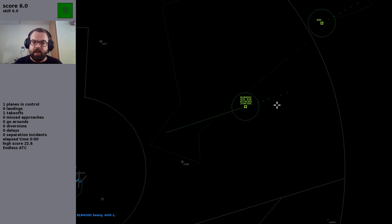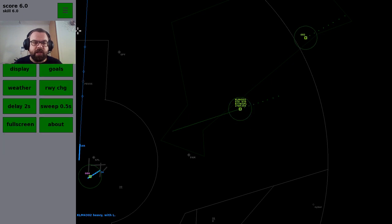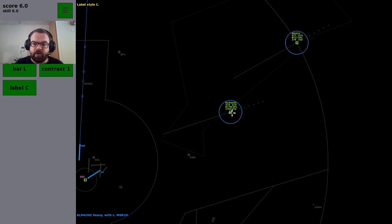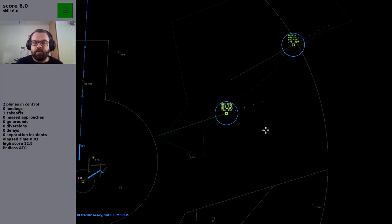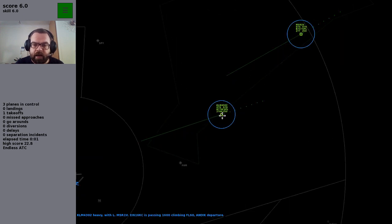All the information you need is displayed on screen. You can change the label display by clicking on the Display section and selecting Labels. You can change it to a very short American style, but I prefer the full version because it shows you the aircraft type — that's a Boeing 737 for example — and it gives you a lot of information about the aircraft.